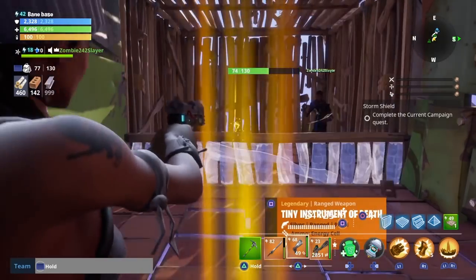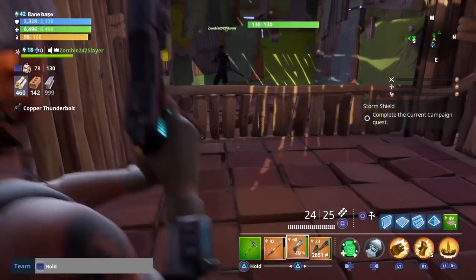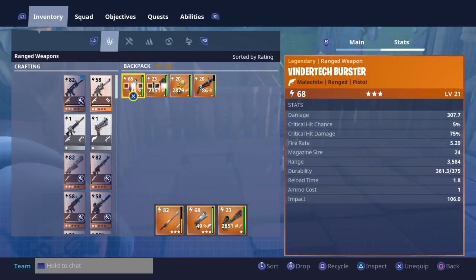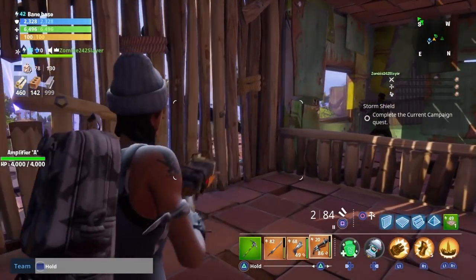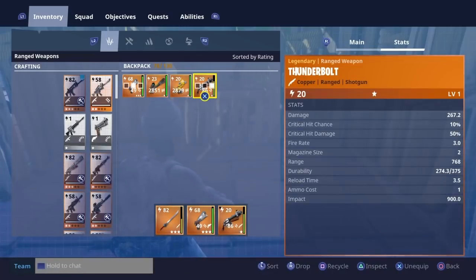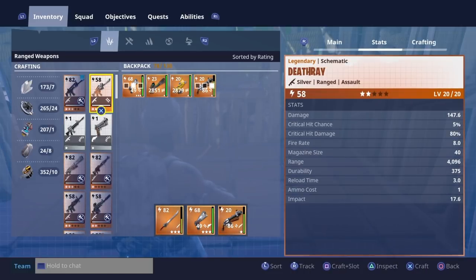Three, two, one. Nope. Okay, go trade, go trade. I'll trade you. I'm gonna make you a Death Ray, level 20. What? A Death Ray, level 20. It's legendary.